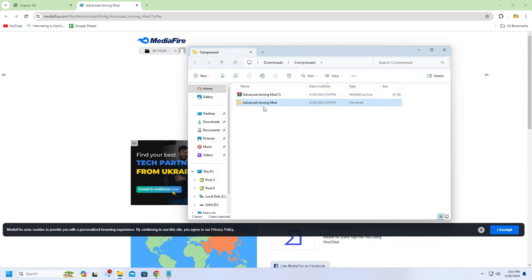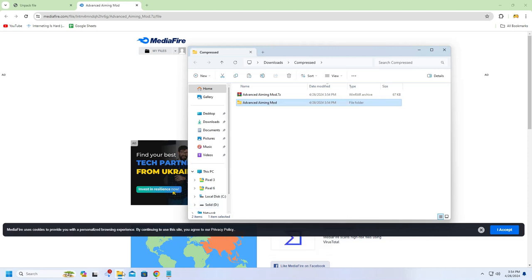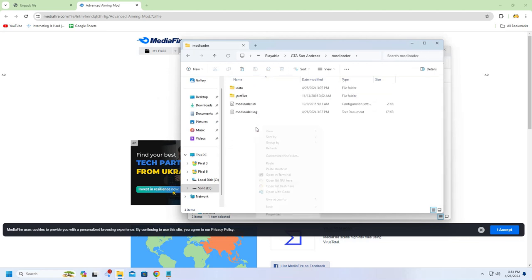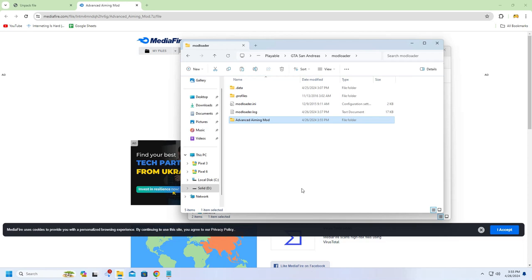Just copy the folder as always and paste it inside your Mod Loader folder. Go into the GTA San Andreas Mod Loader folder and paste it right there. Congratulations, you have successfully installed the Advanced Aiming Mode and can enjoy the new style of aiming in GTA San Andreas. Thanks for watching — I'll see you in the next video. Goodbye!